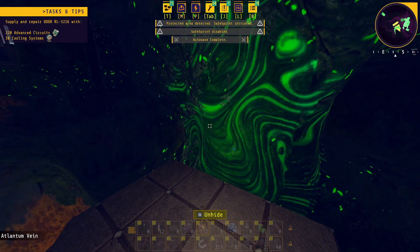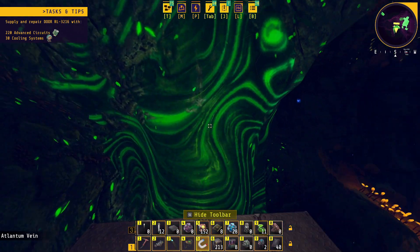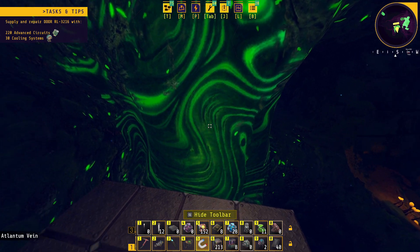Some formations you won't be able to destroy with charges — you need the drill. This is what you can use the drill on right here; this is an actual thing you'll encounter.